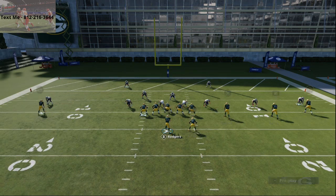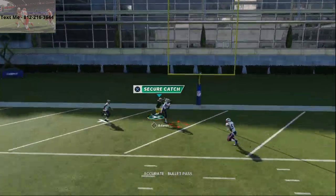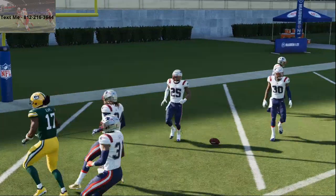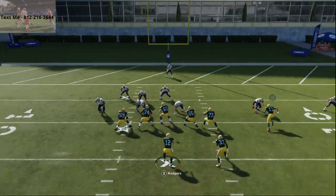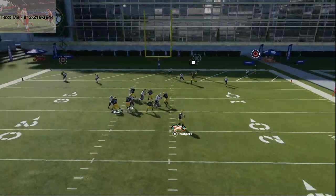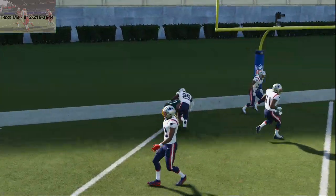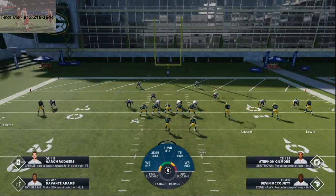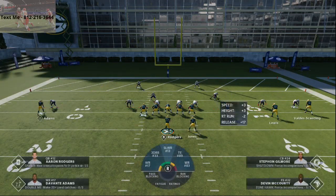When this route gets to the back of the end zone — see how he does that right there — if he's running against man-to-man, you're just going to throw it. Man-to-man is probably going to do the best against this. This is absolutely going to kill zone. He's going to get to the back of the end zone and literally run flat straight across the back of the end zone, so you can throw this at multiple windows. You can literally wait until the route gets all the way across to the right-hand side of the screen.